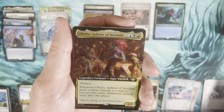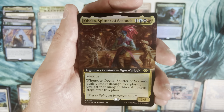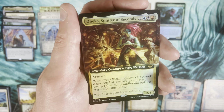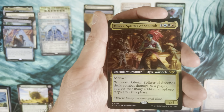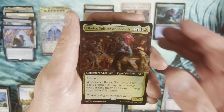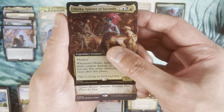Beza, Splitter of Seconds as an extended art foil in that first slot — that's interesting. I like this card a lot and I have plans for it. This will likely end up being my commander, so very cool. Then a mythic — Crackle with Power, an interesting reprint.